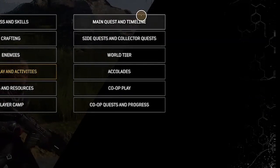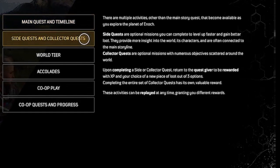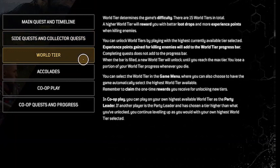Now gameplay and activities. Main quest and timeline: as you progress through the main quest, story points will unlock in your timeline, allowing you to replay any previously unlocked story point. Side quests are optional missions you can complete to level up faster and gain better loot. Collector quests are optional missions with numerous activities scattered around the world that can be replayed at any time, granting different rewards. World tier determines the game's difficulty. There are 15 world tiers in total. A higher world tier rewards you with better loot drops and more experience points.